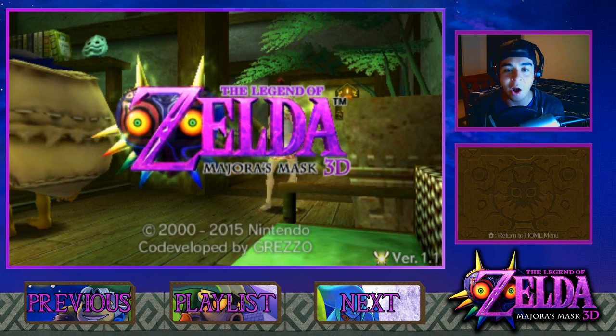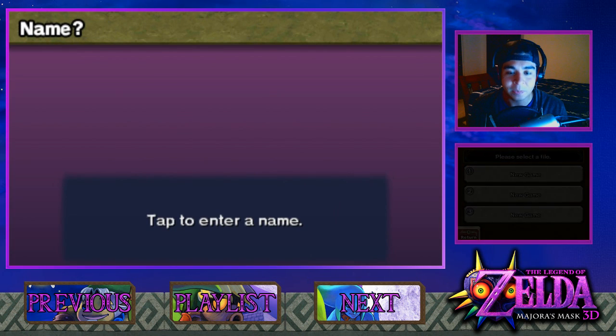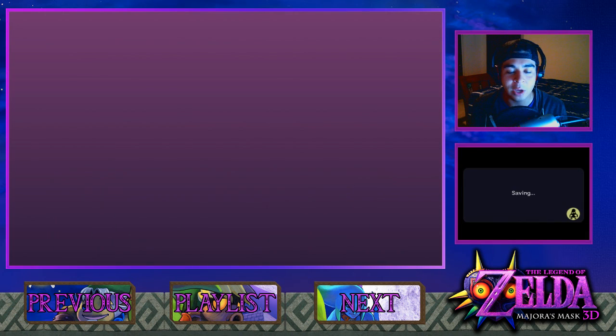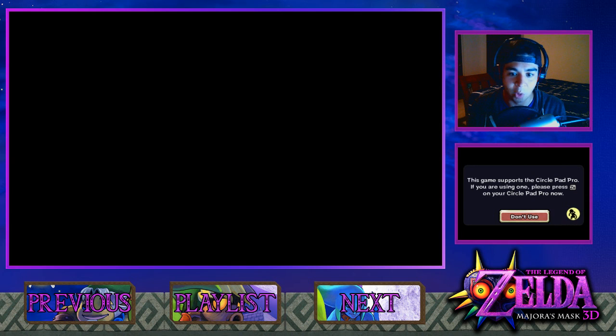So what do you say we begin our adventure in Termina? I'm really excited to get this going. Tap to enter a name — as usual I'm just gonna put in my name. My 3DS is right here, and I have to type it in manually. I'll go ahead and put in 'Rodri' and with that we are ready to begin our adventure. I have no idea what's coming — well, I do, but I don't know how different it's all gonna look.